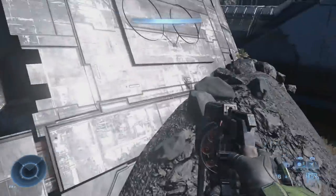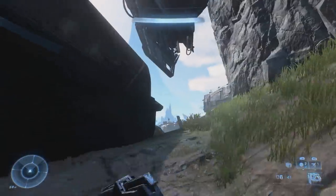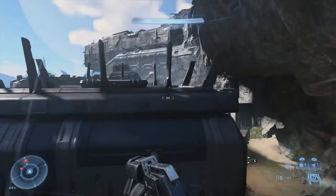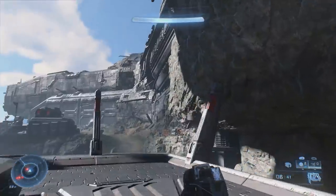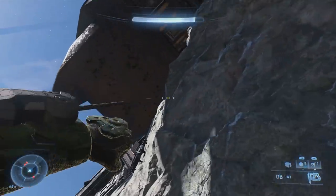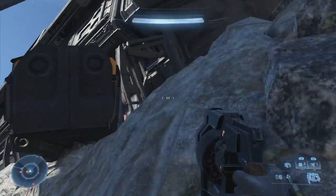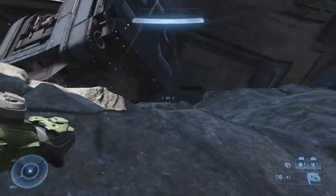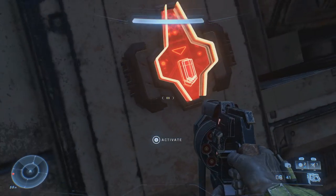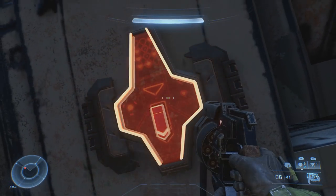The next button is going to be pretty tricky to get to. One way we can get there is by heading over to the top of this building. Once we're on top, we then want to grapple on the side of this mountain here and shoot ourselves up to where the next button is. It's located right up here next to, once again, a UNSC personnel — not exactly sure how he got all the way up here, but he did. Let's go ahead and click this button.